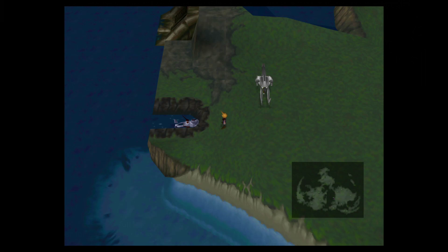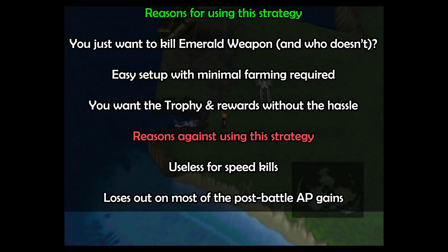But I suspect you might disagree with that, especially if you follow the strategy I'm going to be sharing with you today. This first strategy is by far and away the simplest way of defeating Emerald Weapon with as little effort as possible. There's a little bit of farming required beforehand, but it's really not that much compared to some of the other strategies used in taking this boss down.